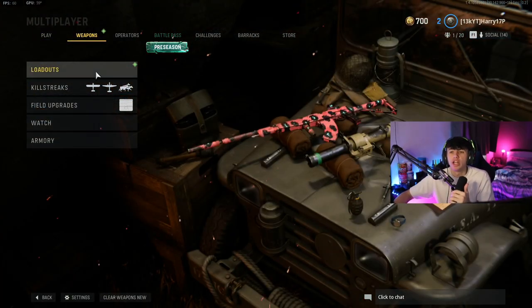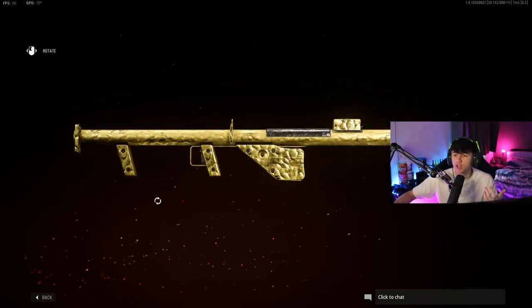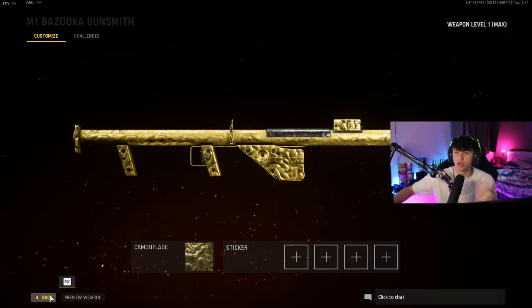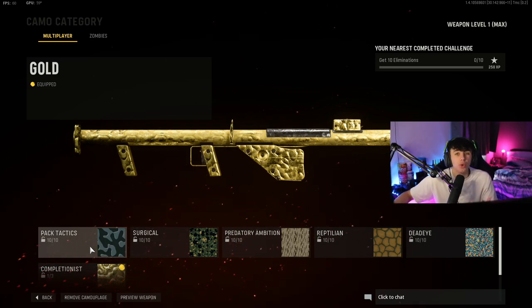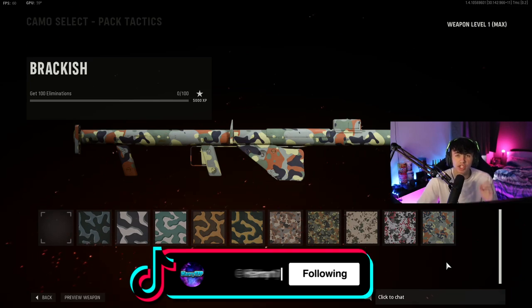As you guys may have seen, I uploaded a video on the launchers talking about how to take down UAVs and airstreaks very easily. As you can see, we've now got the M1 Bazooka gold. I've got all the kills for the other launchers done and the majority of the Mark 11 launcher done as well, so I should have diamond launchers in the next couple of days. The camos are quite difficult, tedious, and annoying to do.